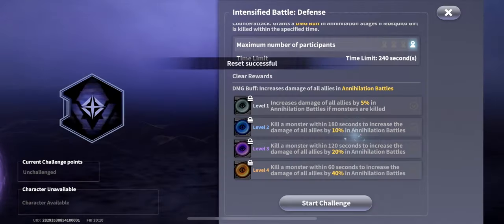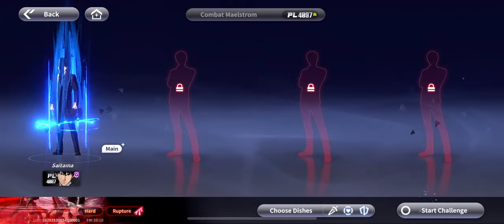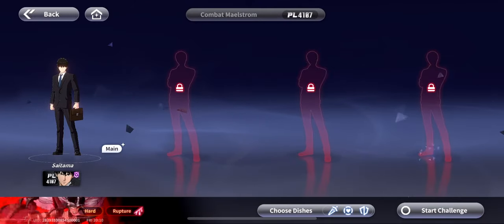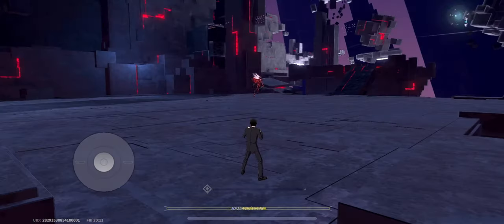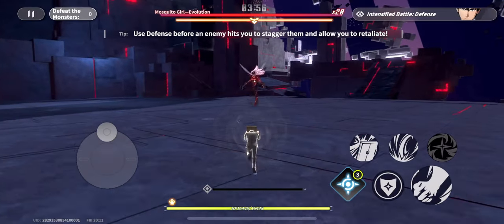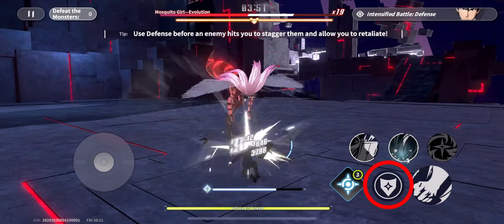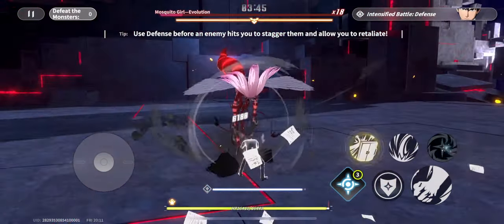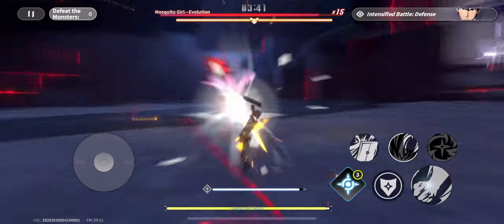Here we go — the first one with Jobless Saitama. I reset and drop Saitama in because he's the perfect candidate and he's SR, available for everybody. I use food to buff damage, defense, and HP — you only really need the attack food buff. I charge with the first skill, and as soon as she hits me I block using the dodge button. Then I use the second skill to deal more damage.